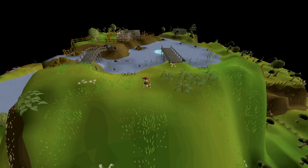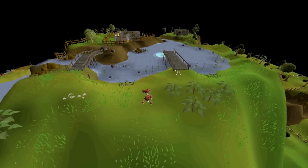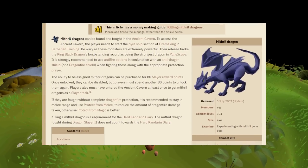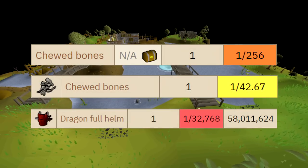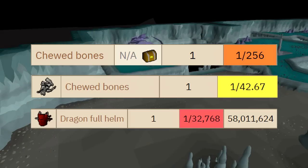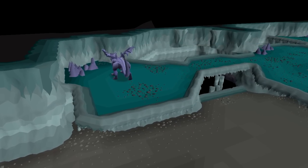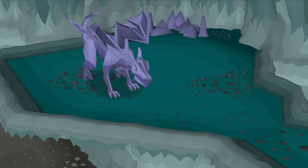Welcome to the biggest On Drop Rate video I will probably ever do in the entire series. In this one, we are going to be killing Mithral Dragons, and we are going to be killing 8,192 of them for the Dragon Full Helm. Combining the drop rate of the chewed bones themselves, the chances of getting the Dragon Full Helm from the chewed bones, and also the normal drop rate of the Dragon Full Helm from the Mithral Dragon itself, I have calculated with my Discord the exact amount of kills needed to theoretically get a Dragon Full Helm.